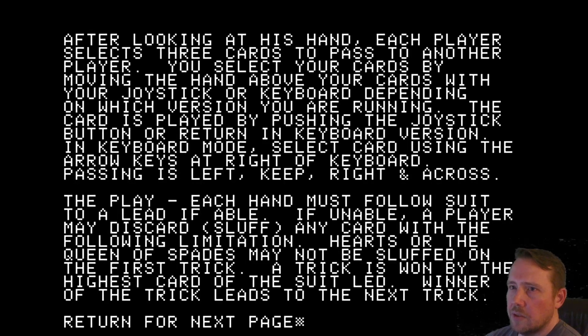Each player selects three cards to pass to another player. You select your cards by moving the hand above your cards with your joystick or keyboard, depending on which version you're running. The card is played by pushing the joystick button or return in the keyboard version. In keyboard mode, select a card using the arrow keys at the right of the keyboard. Passing goes left, keep, right, and across. Each hand must follow suit to a lead if able. If unable, a player may discard any card, with the limitation that hearts or the queen of spades may not be sloughed on the first trick. A trick is won by the highest card of the suit led, and the winner of the trick leads the next.